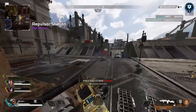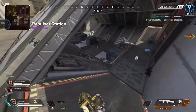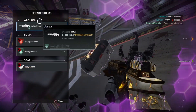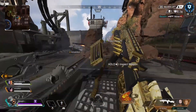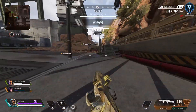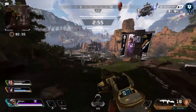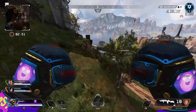Let's get right into the video. We're going to talk about a couple different types of team comps — an aggressive team comp, a defensive team comp, and two hybrids, so four different team comps total. The first one is the most aggressive one and the one I like to run the most: Wraith, Pathfinder, and Bangalore.